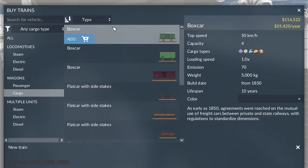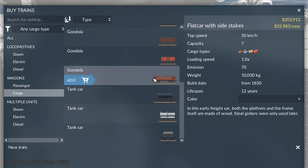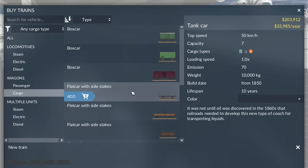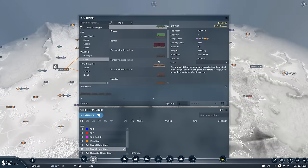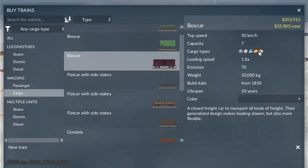Unlike boats and road vehicles that typically carry everything, trains are cargo-specific. Boxcars carry food, goods, and tools; gondolas carry grain; tank cars carry fuel only. You want cars carrying items in the same cargo group. A mixed train — part boxcars, part gondolas — is a good approach, allowing different cargo types in both directions, though maintenance costs slightly more when half the cars run empty each way.